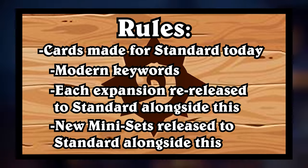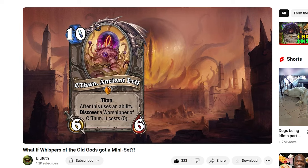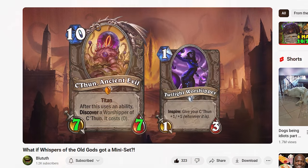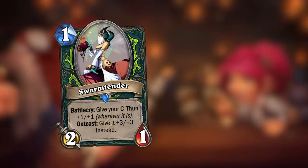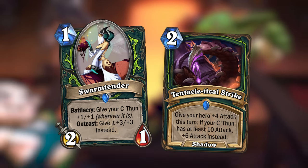Speaking of those mini sets, in my mini sets for Whispers of the Old Gods I made a new C'Thun card that is a Titan, and would completely replace the old version of C'Thun in Standard. This new C'Thun would still receive the bonuses from any cards that buff him, so I've also made a card for Demon Hunter that buffs your C'Thun, and another one that triggers a bonus if your C'Thun has 10 or more attack.